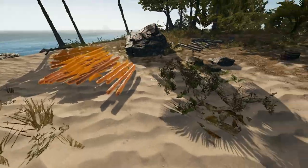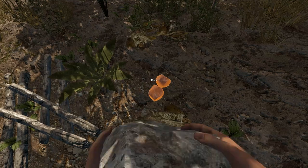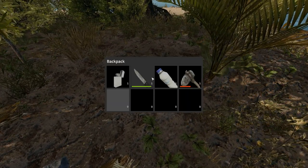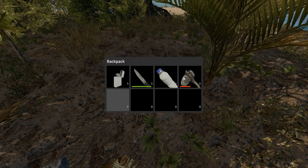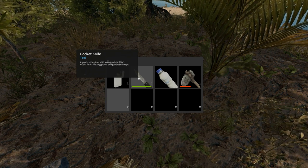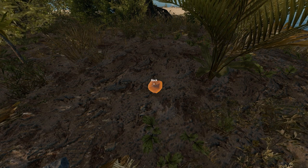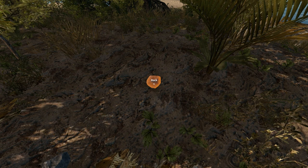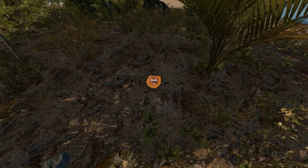Another thing: when I was streaming yesterday, you can see right here the axe has durability and the knife has durability. I broke both of these items without noticing and I was kind of screwed. There are ways around it where you can go get different tools or make tools, and I'm going to make what's called a rock shard right now. The rock shard — there are a couple different ways of making it. You can smash it using the drag mechanic, or you can hit it with a sharp tool such as a crude axe.